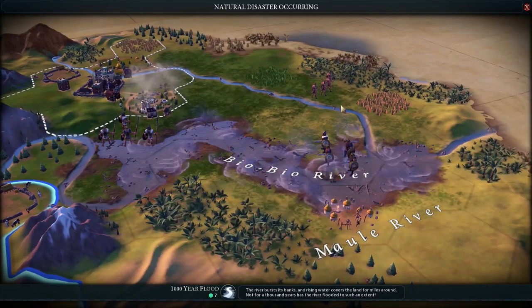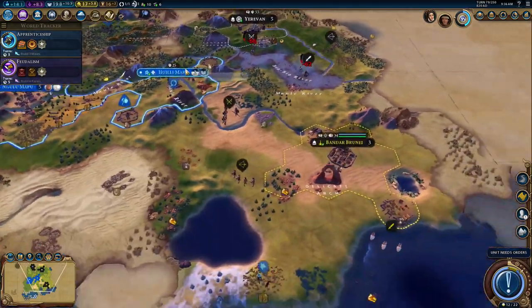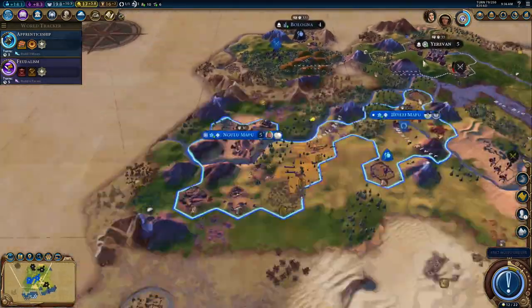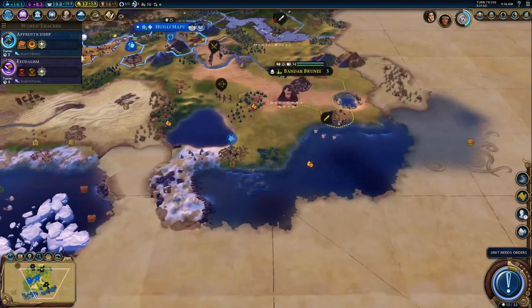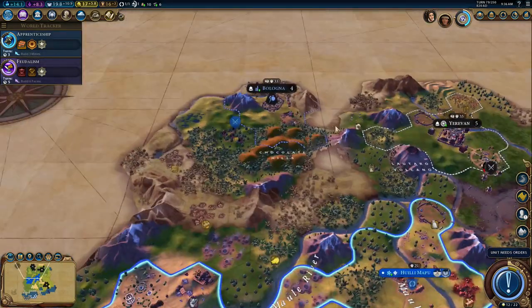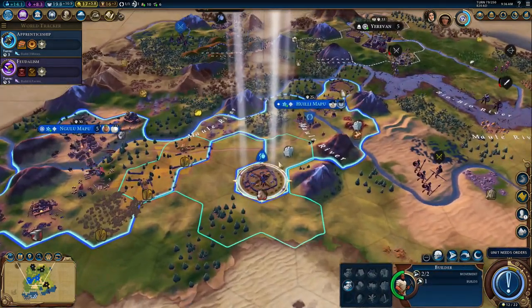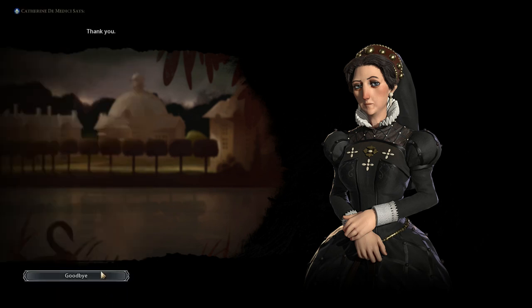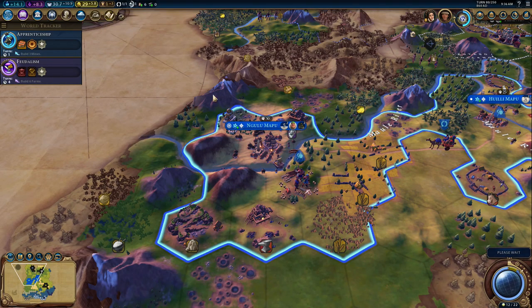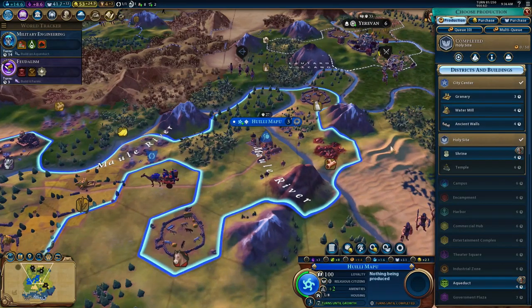Oh, it's France! I don't care about a thousand year flood — I've met France, this is far more important. I'm not entirely sure where she came from but she found me. This does mean I get to do my usual thing of just buying all of their gold. They still haven't fixed that in the update — you can sell diplomatic favor at ridiculous prices.